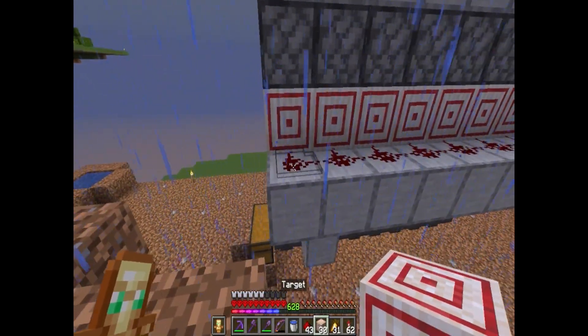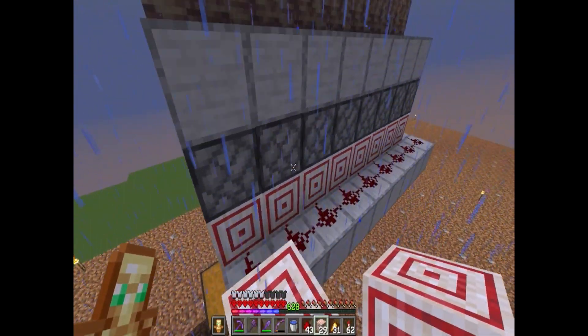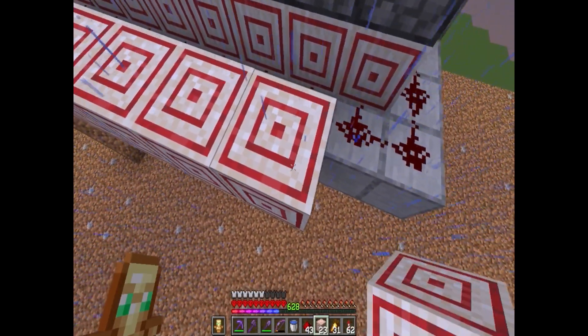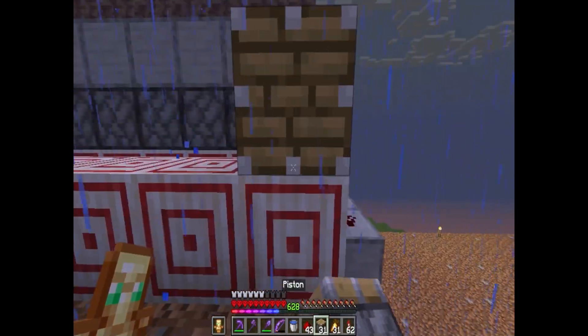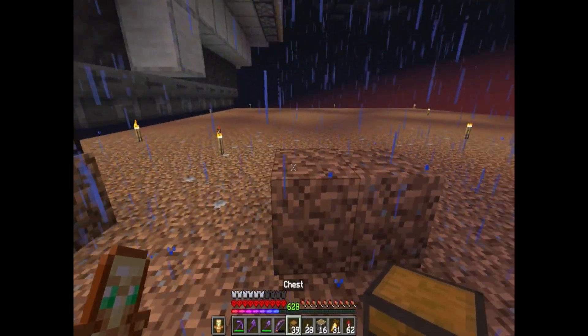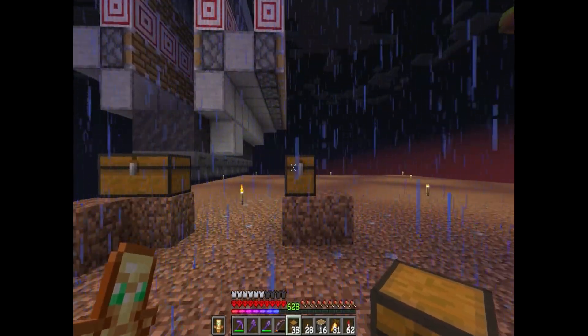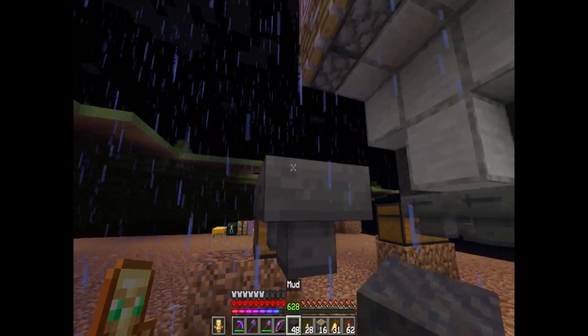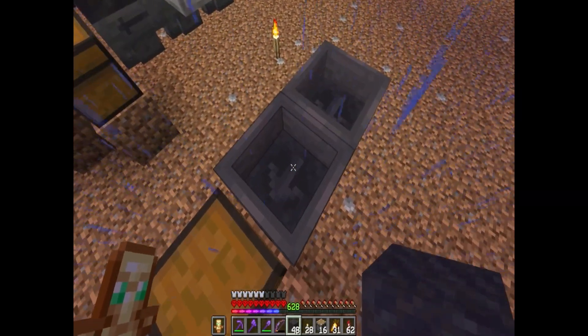We're going to come right over here and I'll start from this area. All you have to do is put the exact same thing on this side - start with some target blocks, then put pistons on top and beneath them. Then get another row of hoppers here and a chest. I'll need to make more hoppers, and the mud blocks will sit on top of those.